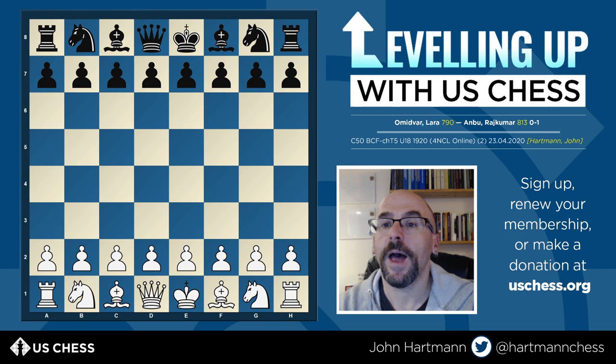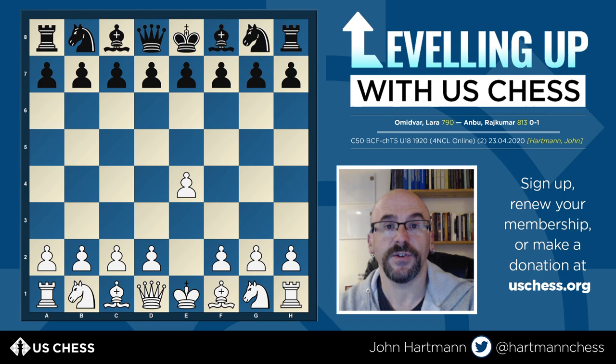In this game, White opens with e4. Bobby Fischer said it was best by test, and for most beginning players, I suspect he's right. There are a few things you need to do in the opening. First, try to control the center by putting one of your pawns there — either the e-pawn or the d-pawn preferably. Second, develop your minor pieces, your knights and bishops. By playing 1.e4, White opens the door for the bishop on f1 to get out. The queen on d1 can also get out, although it's probably not best to bring the queen out quite so early.